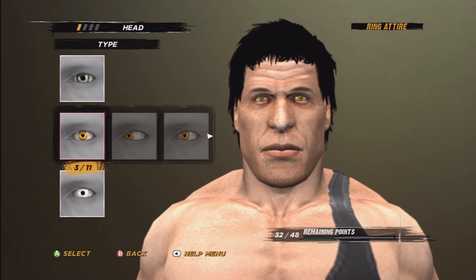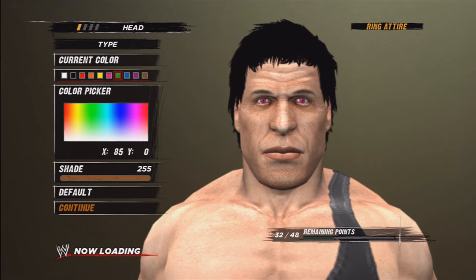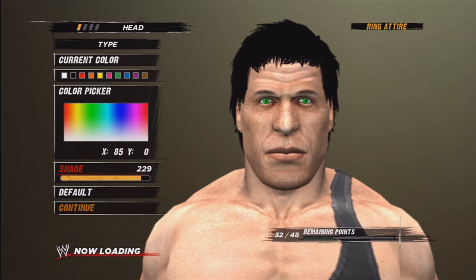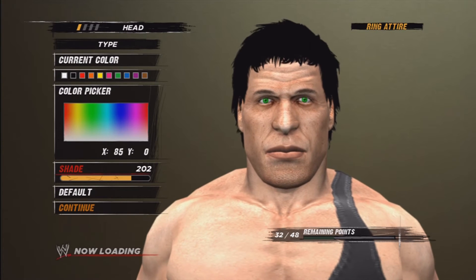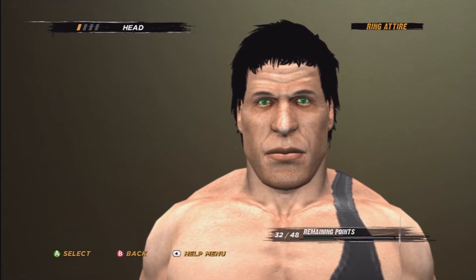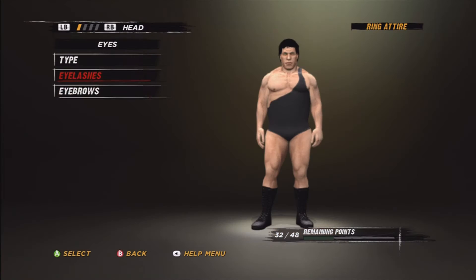Alright, then we go to face eyes and type. He has the 3 out of 11 eyes and we change it to green. We don't want to make it that bright — just turn it down a little bit more. I think 190 is a good one.